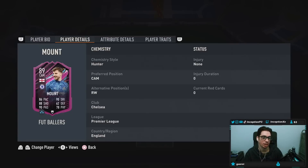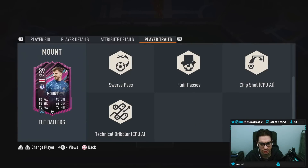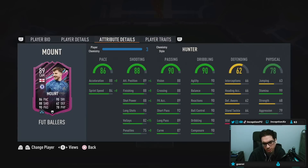Position changes — he's got CAM and right wing. In-game player traits: he's got finesse shot, flare, flare passes, chip shot, long shot taker, swerve pass, and technical dribbler. So the basic player traits they've been giving most of the players.